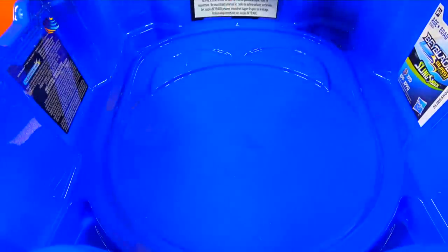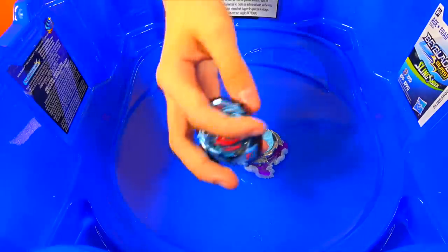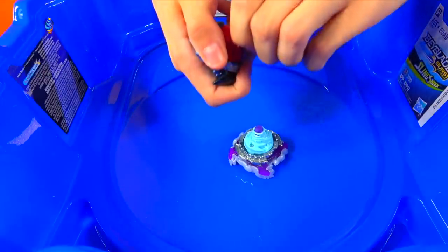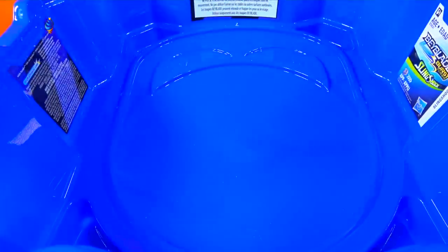It's a lot taller in Slingshock mode! What we'll do now is I'll launch my Valtryac and then I'll launch my Lunar. We'll do a battle and we'll both have them in Slingshock mode. As you can see, I have my Valtryac right here. No level chips or anything like that — no augmented bays. This is how they legitimately are.